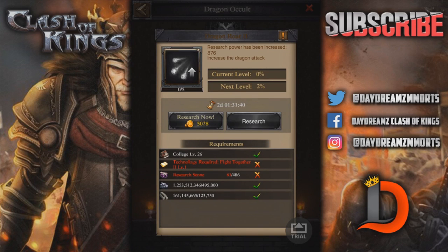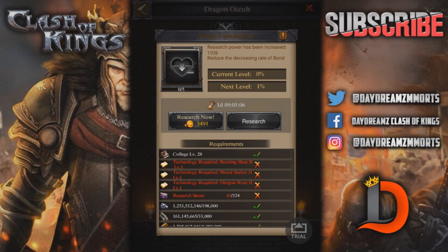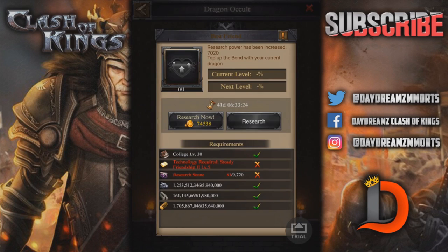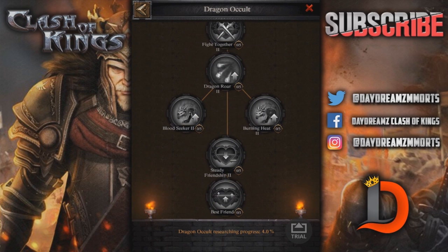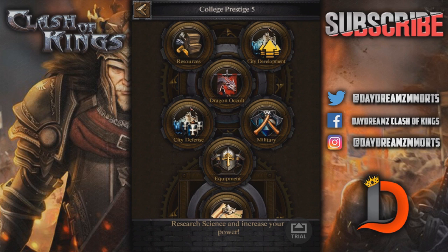So far, guys: Dragon Roar 1 and 2 are the most important. Bloodseeker 1 and 2 are the second most important. And Burning Heat 1 and 2 are the third most important — I would get those done. Steady Friendship 2 tops up the bond with your current dragon, which sounds useful, but it costs 9,000 research stones — that's $500 in research stone packs just for one science node. I don't know about that one.